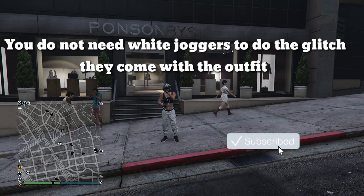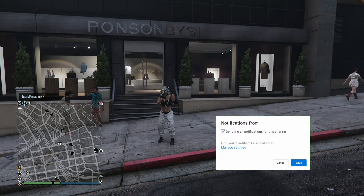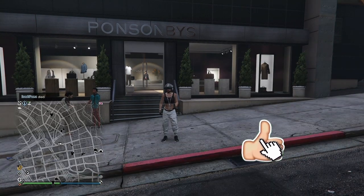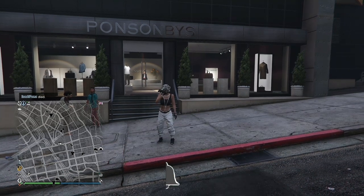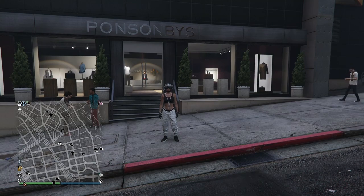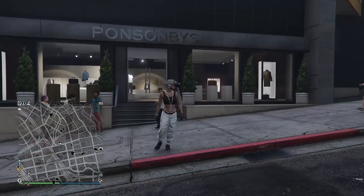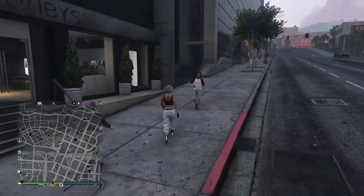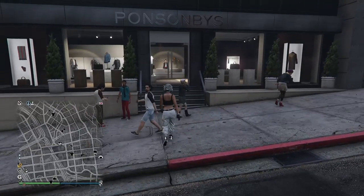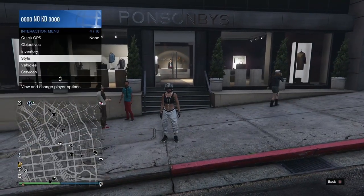In today's video I'm gonna be showing you guys another modded outfit from the outfit transfer glitch. This was brought to me by a subscriber on Instagram. You're gonna be losing all your outfits except for only one, so before you start make sure you equip the outfit that you don't want to lose. Also before you start go to the ammunition and buy either a rebreather or an earpiece. Then come over to the clothing store, open up your interaction menu, and set your spawn location to last location.